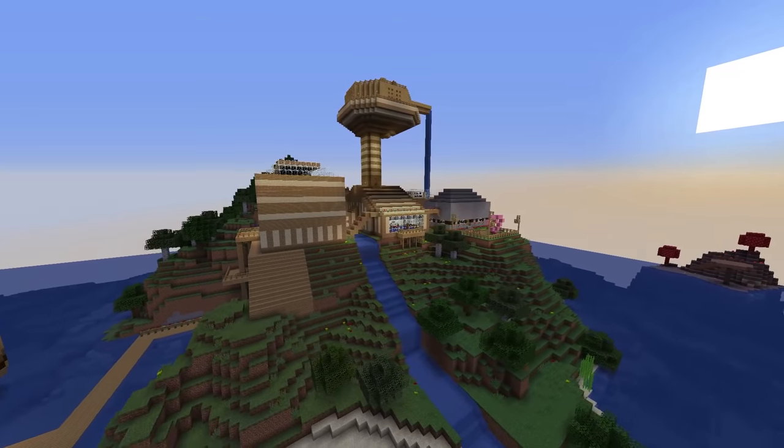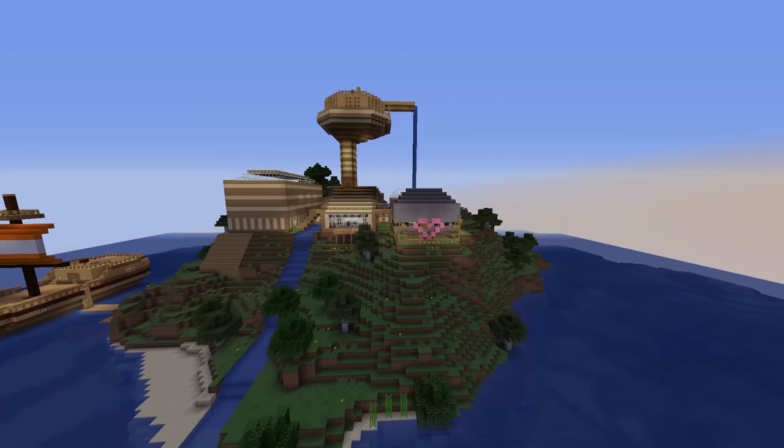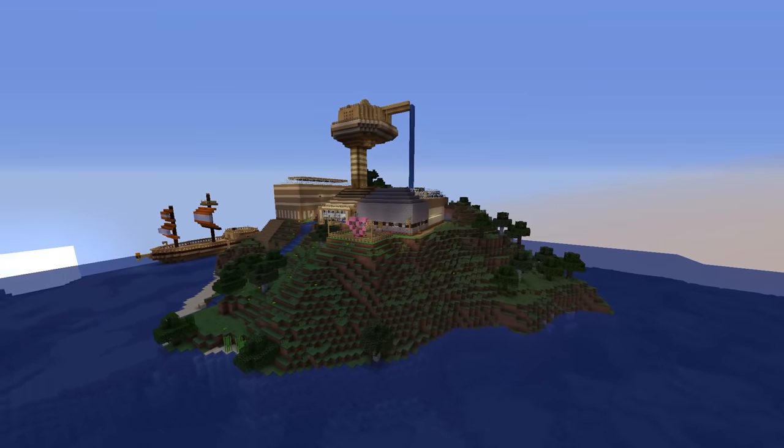The thing most people probably remember about this world is the recreation of Stampy's house on this little island. This shocked so many people when they first saw it, and I still remember freaking out when I did. It's a one-to-one recreation of the entire thing, even the pirate ship. This was the turning point for the Minecraft tutorial worlds — no longer just something to get the hang of the game, they were turning into something much more.